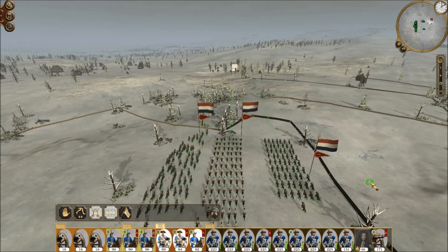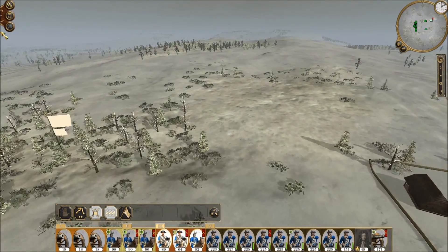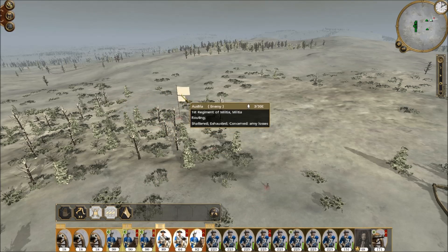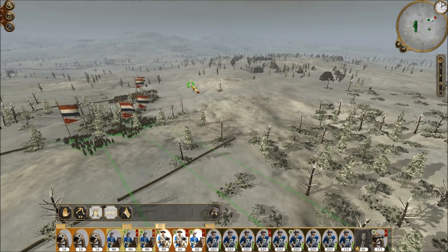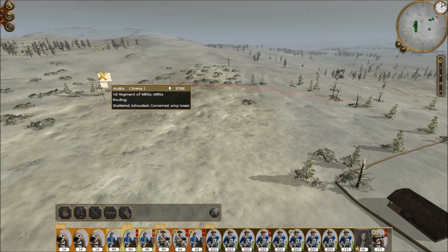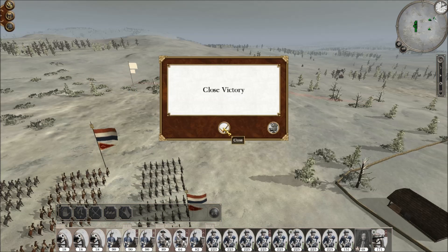I think of anything they could improve if they revisited this game, it would be the way units are chased down after they break formation — if they could improve the AI pathfinding. These cavalry just aren't moving. He's escaped and they stopped again. Okay, close victory — I don't think so.